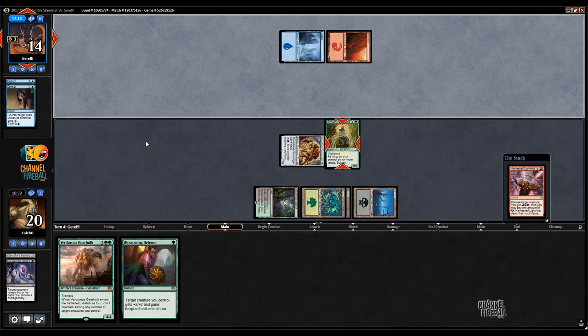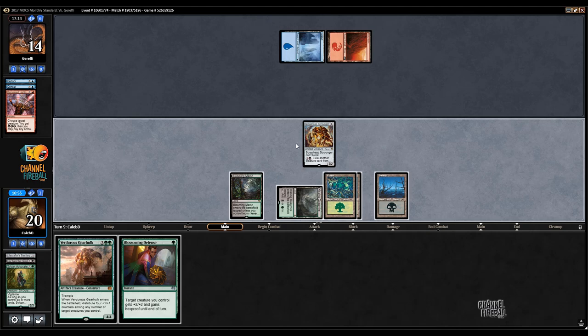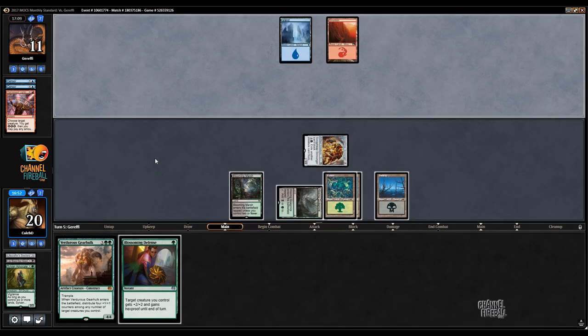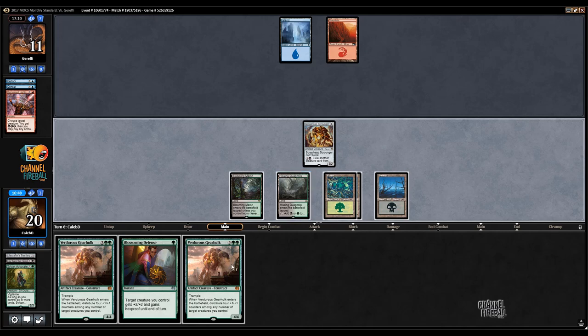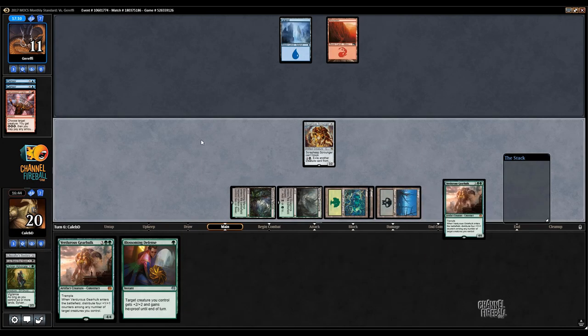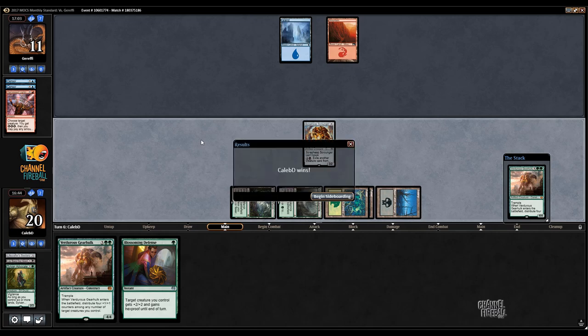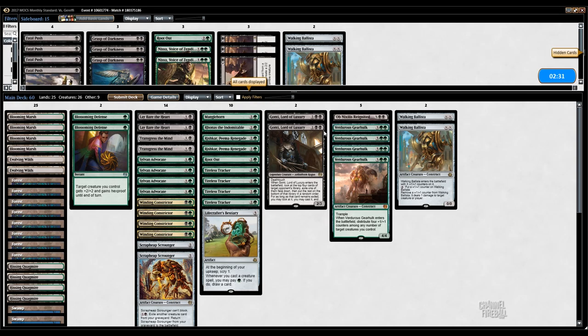The good news is if I hit a land, I can still jam this Verduous Gearhulk. At least it's a threat though — it's Gearhulk time. I'm guessing my opponent kept their hand based on the fact that it's a two-lander on the draw, but they've got double cycling Censors. But then the Censors didn't get cycled. They were still stumbling at some point. Sometimes it happens with two-landers.